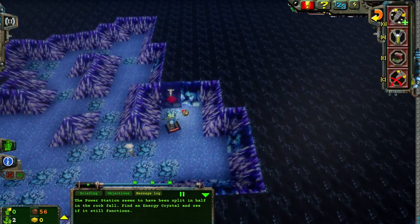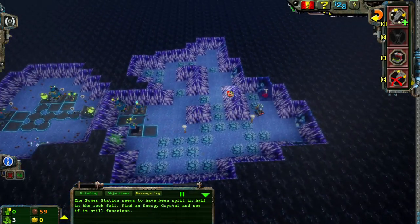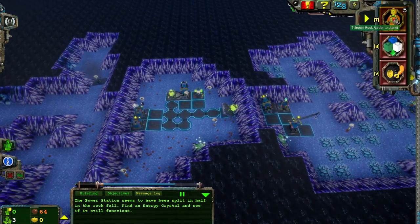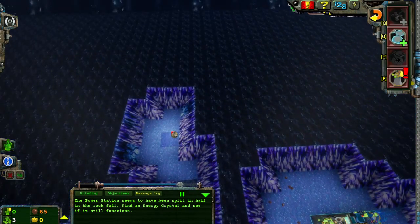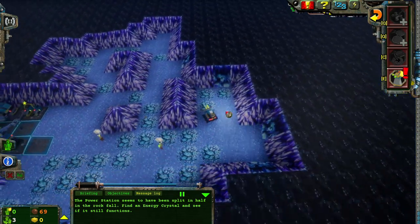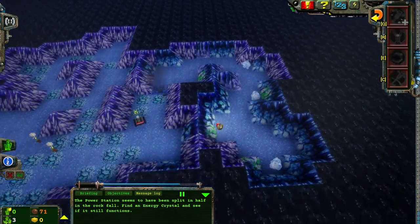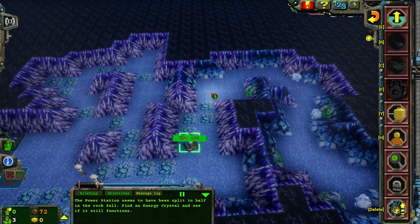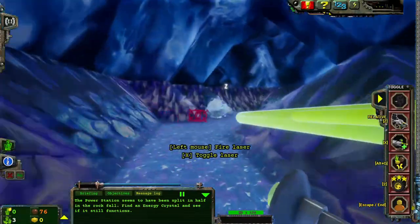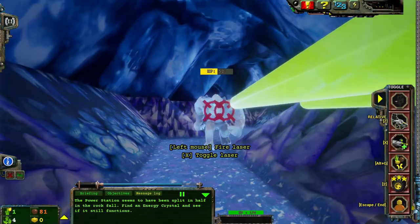I do need to be kind of careful, at least over on this half. An energy crystal has been found — more energy crystals. I'll bring down another 10 miners and set up a forward operating base over here. There's a lot of rock monsters here. Watch as I take on the rock monsters one at a time.